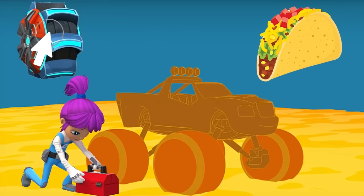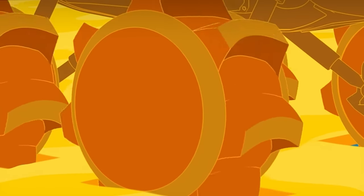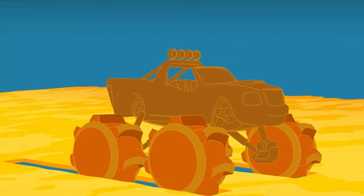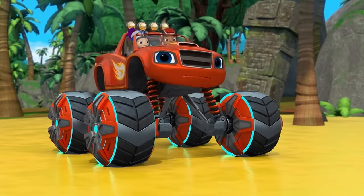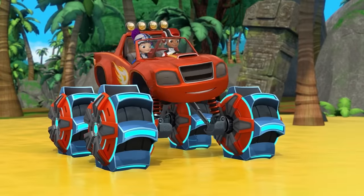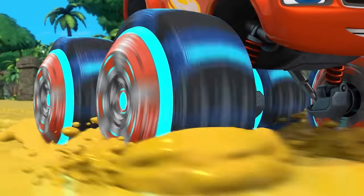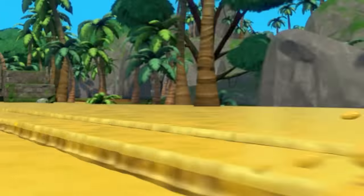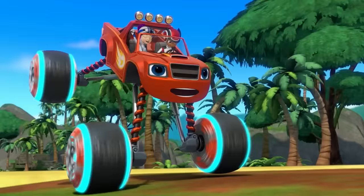What should we add to Blaze's tires so he can drive over the gloppy cheese? Paddles or tacos? Right! The paddles will grab onto the cheese so our tires can drive forward. To give our tires paddle power, say: paddle power! Paddle power! Woo-hoo-hoo! It's working — we're driving through the cheese!